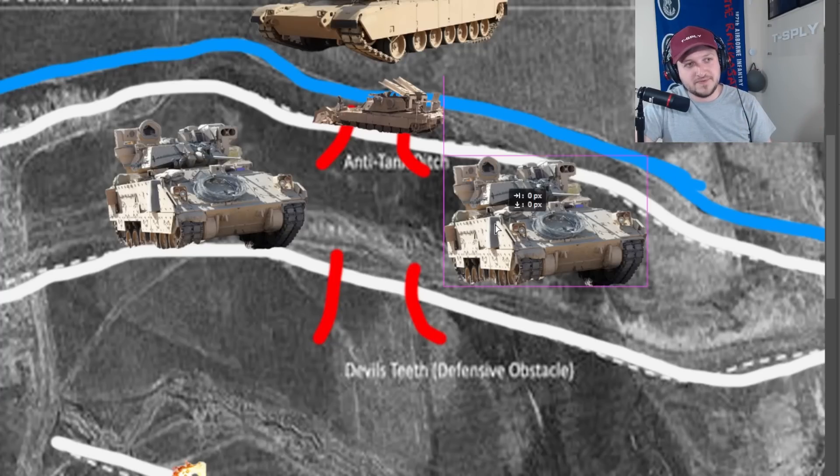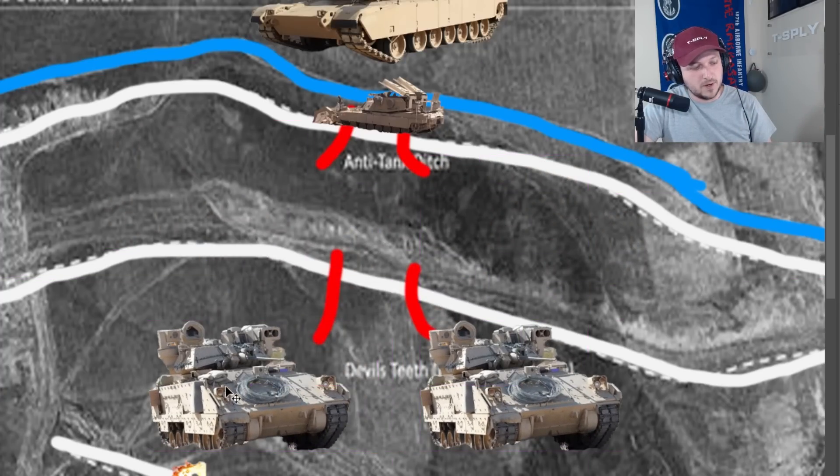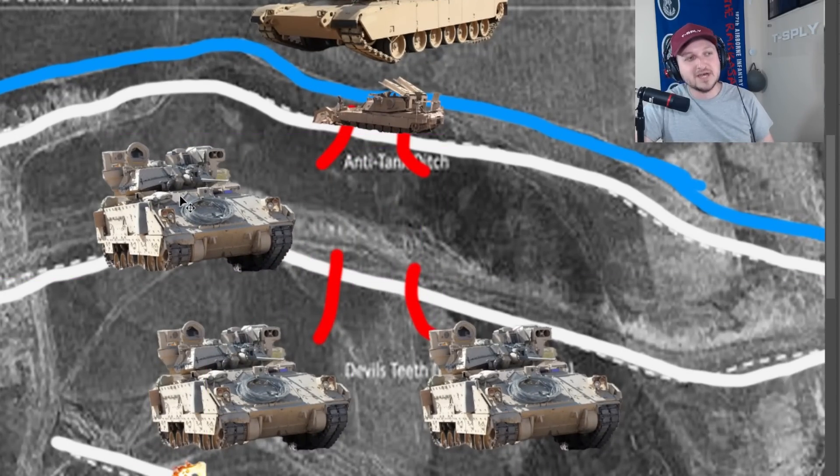Combat engineers roll up, we get our Bradley fighting vehicles going. Something else to remember: you always have to keep some element to secure the breach. You always want to make sure it's good to go. You never want to lose control of the breach. You want to have organization, medics on standby — you always need to control the breach.